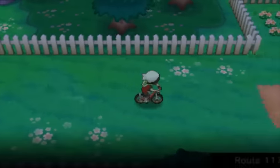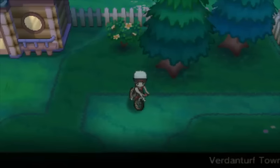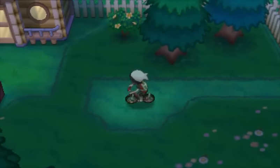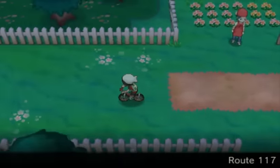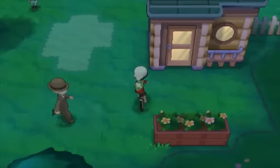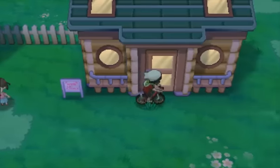Let's get out of the Mart and check out the rest of Verdanturf. I'm going to get on my bike. You might remember in the last episode I stopped in this little area and found the Mawileite, which is the item you need to Mega Evolve your Mawile if you caught one in Mega Ruby. One thing I forgot is there's a hidden item right here — it's a Repel. Nothing super fancy, but at some point you'll be happy you got it. There's a house right here but there's absolutely nothing in it — don't go over there.